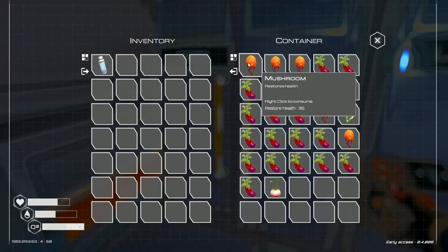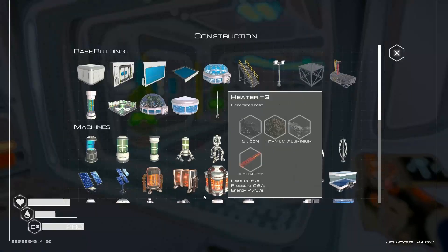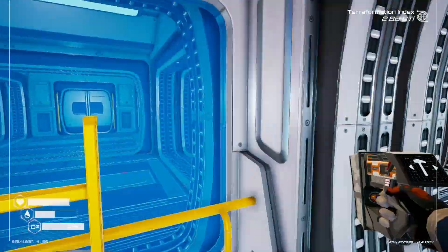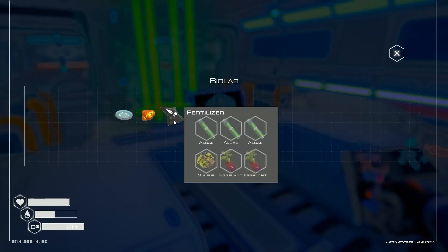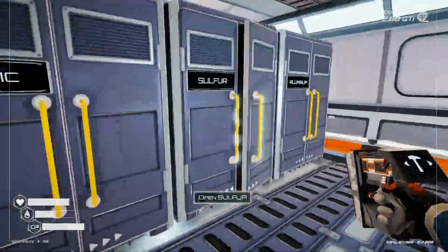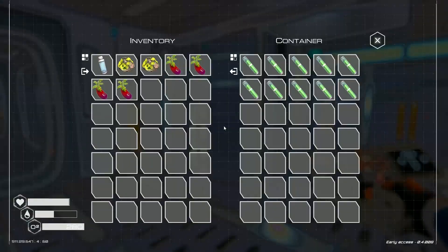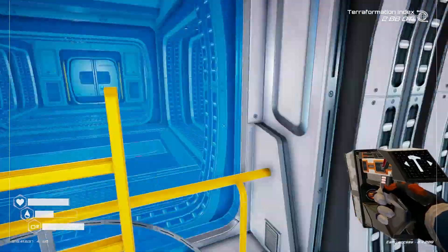Let's grab some food — getting a little bit hungry. Let me make another food replicator as well. For that Tier 2 version I need Fertilizer, Super Alloy, and Water. Let's make two. Fertilizer needs three algae — so six algae total — two sulfur, and four eggplants. So that's the fertilizer we need.